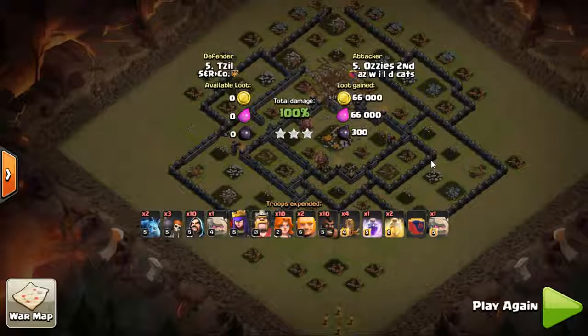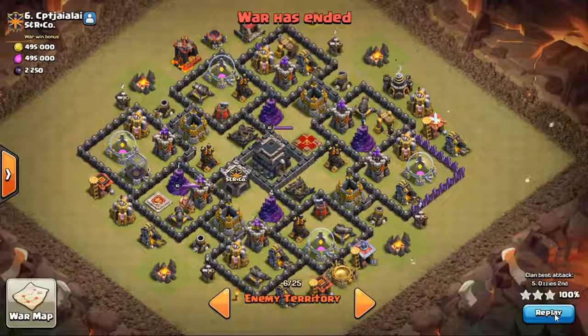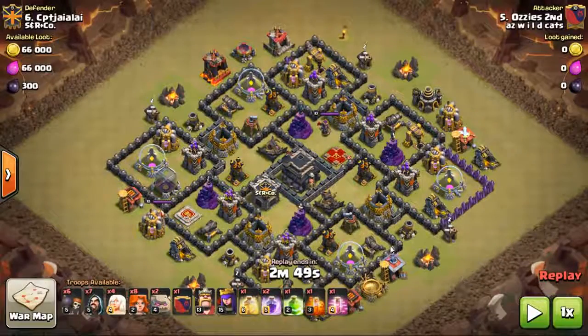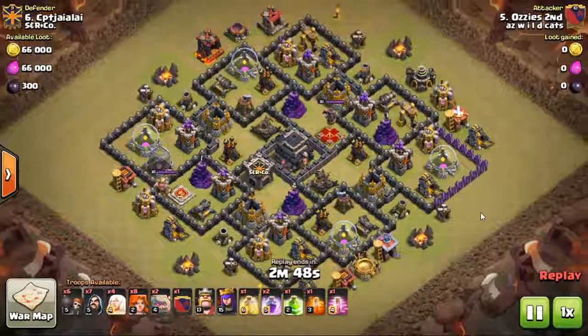Now let's take a look at his second attack. He used level two valks again but he did a queen walk, which is fairly neat. Level two valks - there are eight of them this time. He queen walks, gets rid of some trash, cuts out the hogs which I'm not too hip on - hogs are great for cleaning. But he still does the same thing: busts into the base, walks around, and uses those level two valks pretty well.